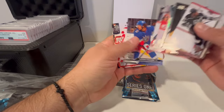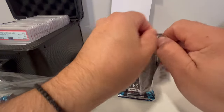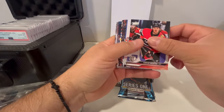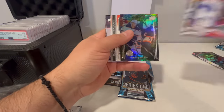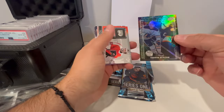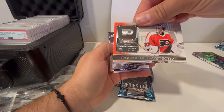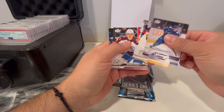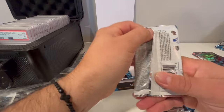A lot better pack. We're going to have a few left — I believe there's four left and we haven't really got anything decent so far. Carter McDavid — that's a cool-looking card. Star Zone, rookie plus retrospective — that's a good card as well. Hirose Young Guns — three more packs.